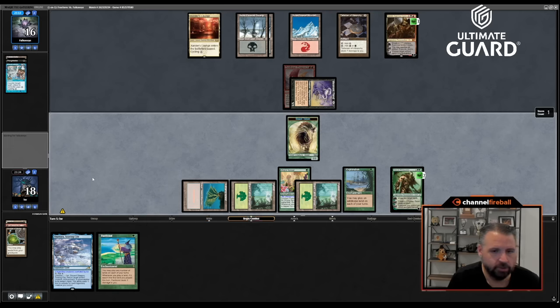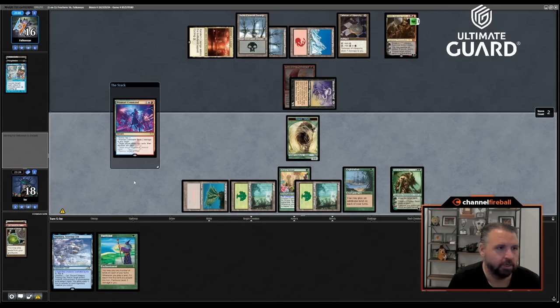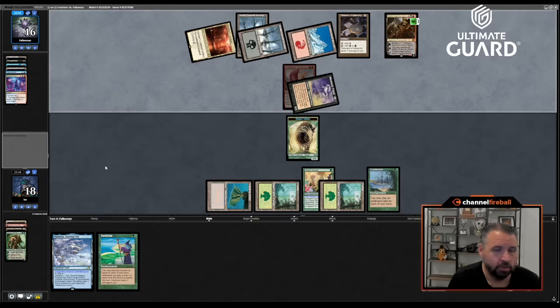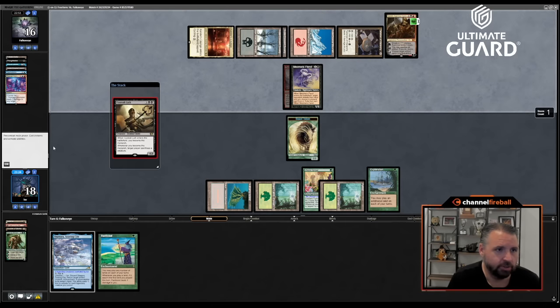Oh, Garruk's nice! Let's just make a Beast and pass the turn. Hand disruption got me pretty good here. What is this — oh, Prismari Command: draw two, discard two, discarding Spell Seeker. That's bad news — Falconi got an Ancestral, and if they're discarding Spell Seeker, Custodial Lich is next.